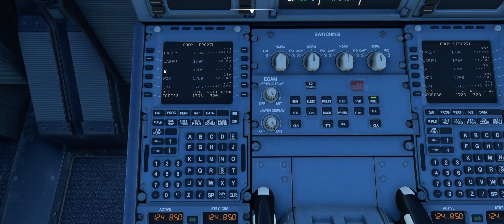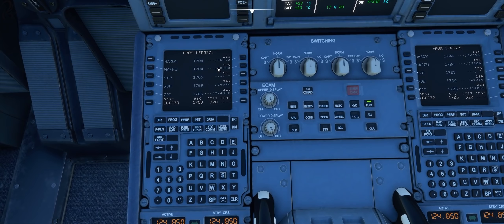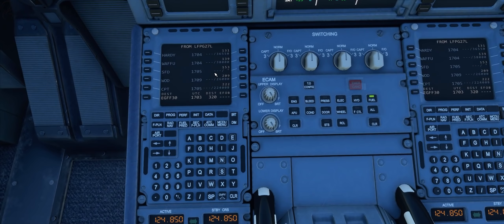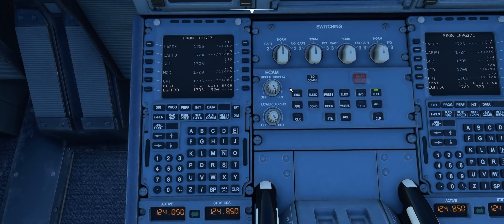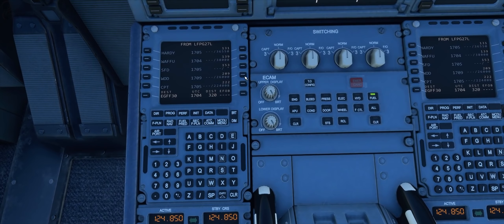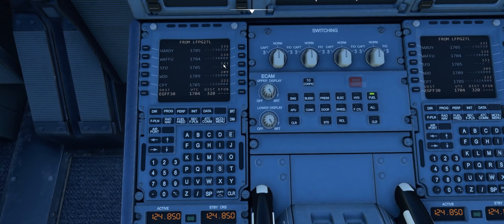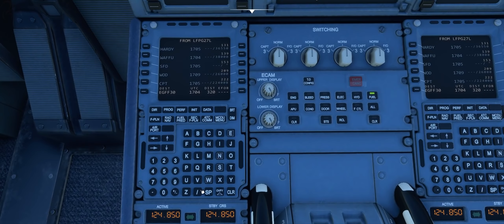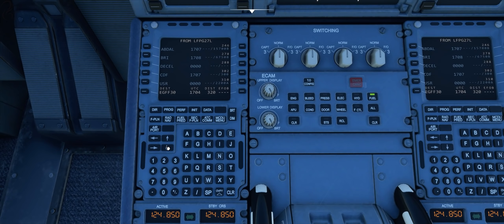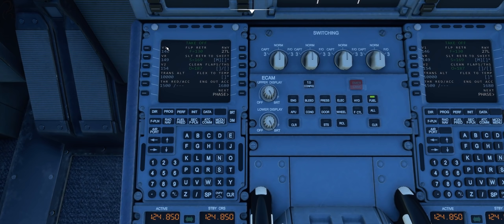And then once we get to SFD, this is where we will need to be descending. Now in this pre-preview build of the A320, there are some systems — a number of things that aren't working, just inop. I don't think they'll ever be working; I think they'll leave that to the study-level guys. One of them is the VNAV system seems to be a bit buggy. So what we'll probably end up doing is manually managing our descent, because it doesn't actually tell us where top of descent is. So we're going to have to manually do some of this stuff.